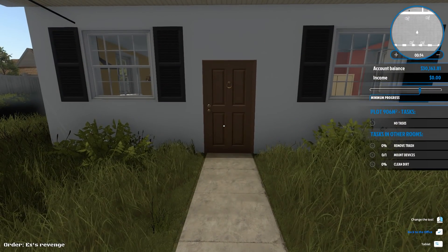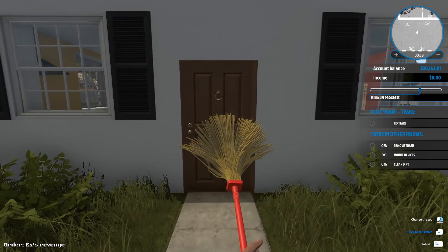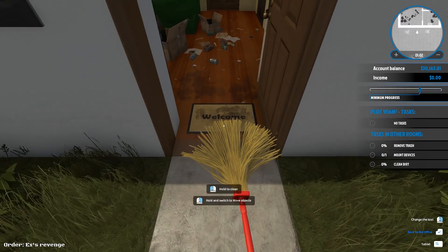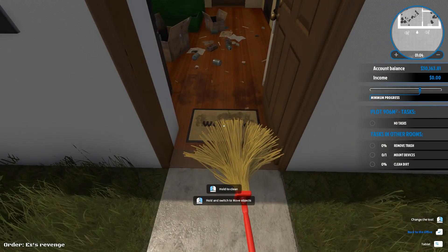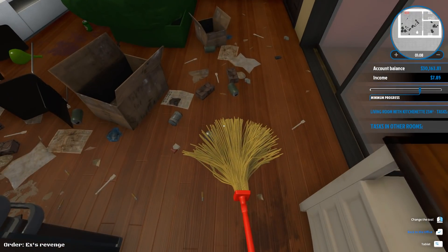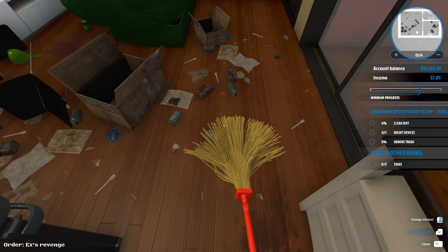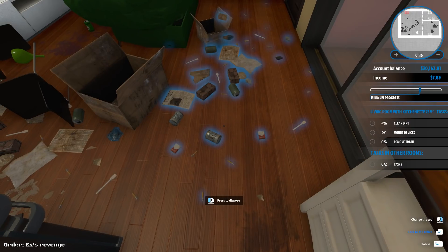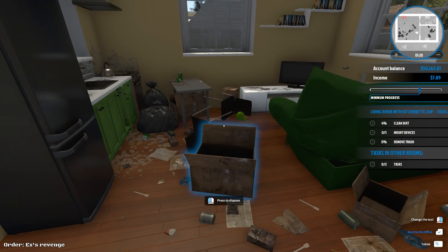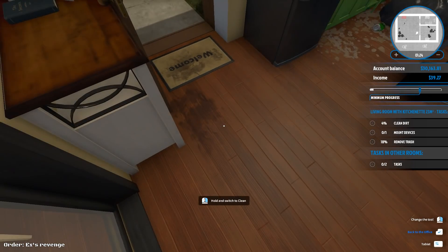Change the tool — now we have the mop. We can clean. This is how we clean. We open this and hold to clean. Task in this room: we need a living room with kitchenette. We gotta mount devices — zero out of one. We gotta remove the trash.